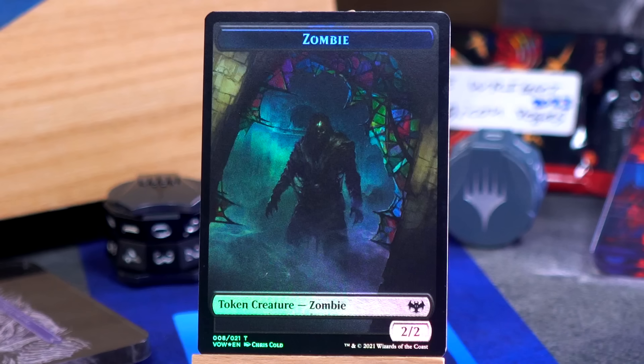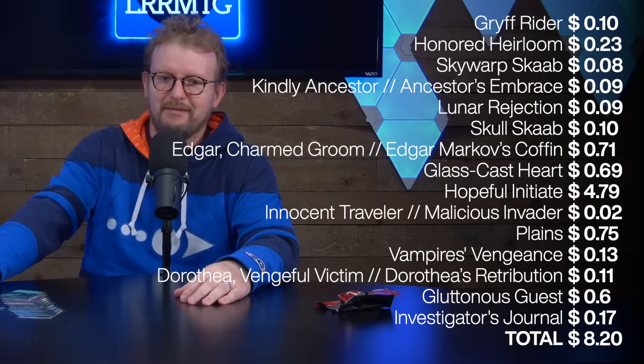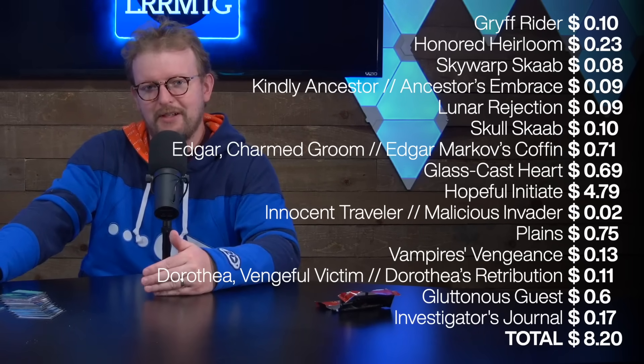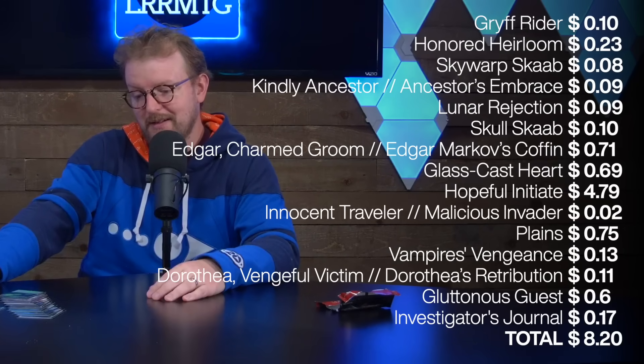Our double-faced token is a zombie token — two different flavors: a 2-2 black zombie and a star-star blue zombie. Neat. After all that, as collector boosters go, it's not like amazing. The whole thing's worth $8.20, which sounds maybe fine, but over half of that is the foil Hopeful Initiate, which I would not have picked. I often like to imagine the world where we're drafting collector boosters, and I think I would probably take Edgar because Edgar is just very powerful, but there's a lot of really cool stuff here. If you want to see some real analysis paralysis, try deciding what you would first pick out of a collector booster. It's wild.